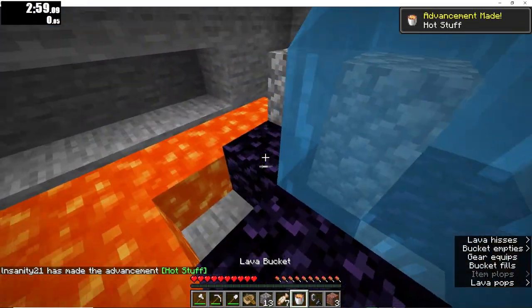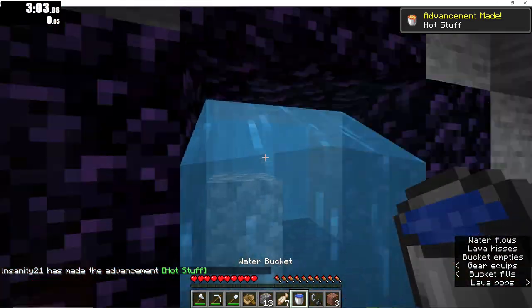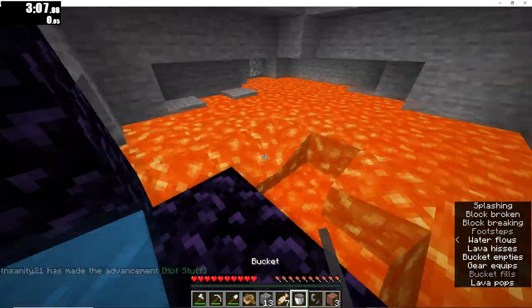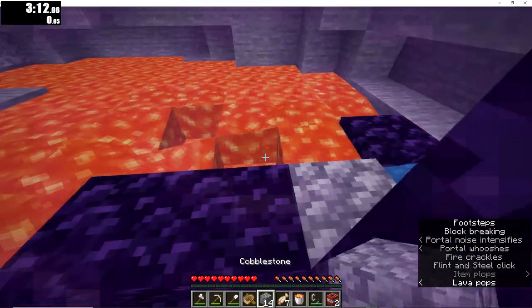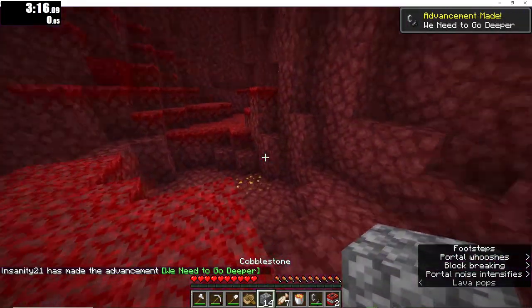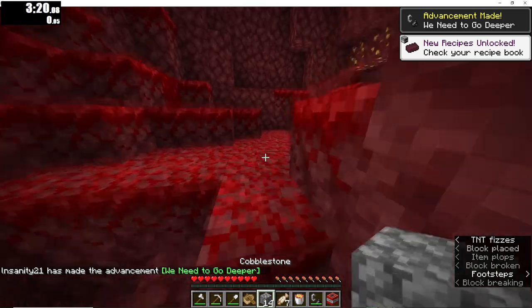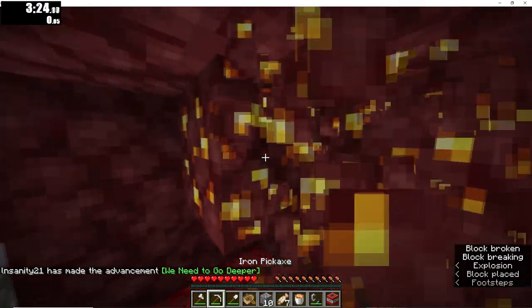I'm actually getting good at making this portal because I know exactly where to put the water and the block. Now we're going inside the Nether. I've talked about the challenge I will do here - that challenge is to clutch like Dream, and the clutch that I will do is a boat clutch.